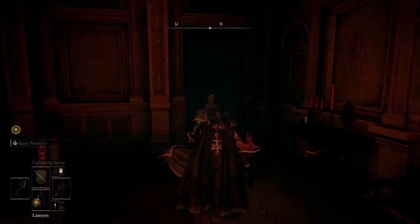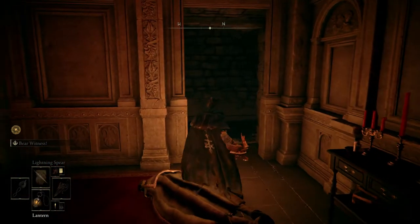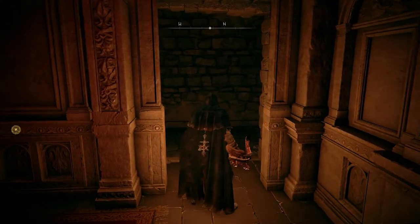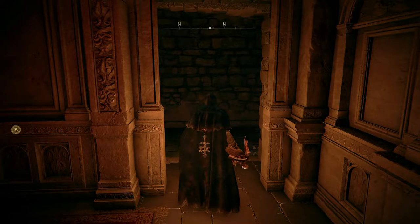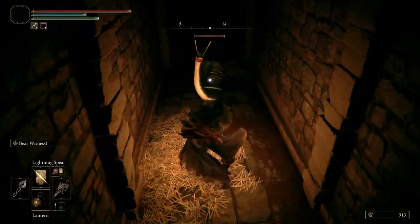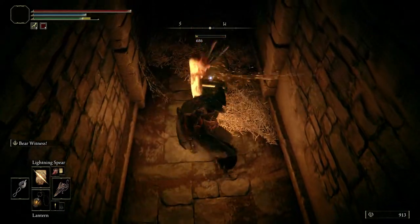Let me just pop that lantern on so you can see. Before you get into this room, this door is sealed, so you just go up to it and it should open up. If not, just try whacking it or rolling into it and it should open up. And then we'll have a few little beasties here to take out, so we'll just sort these out.